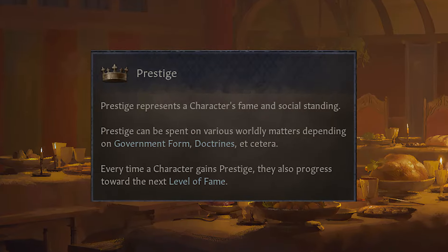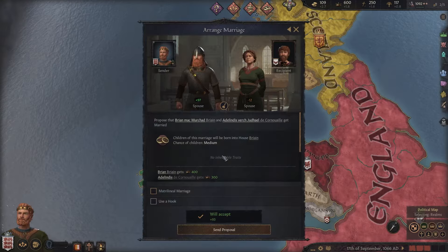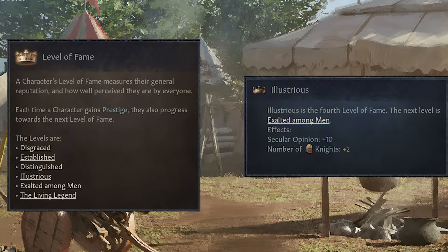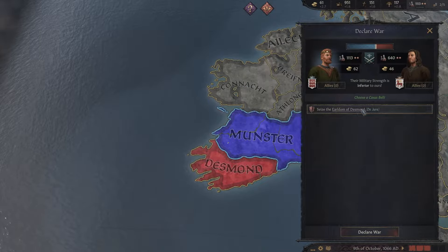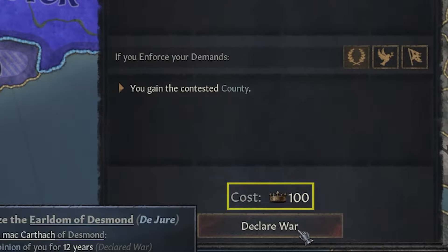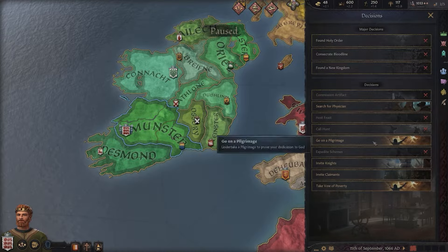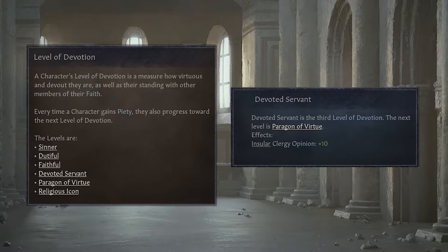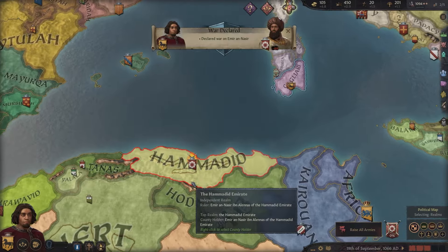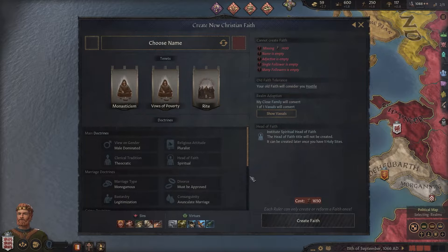The next currency is prestige. You can earn it in so many ways — by holding titles, hosting exotic feasts, marrying into respected dynasties, and more. Your amount of prestige indicates your level of fame, which will impact how other characters view you. Subsequently, prestige is important because you can spend it on declaring wars against your neighbor. And finally, we have piety. This is earned through having virtuous traits and going on pilgrimages. It indicates your level of devotion and how other people view you. It can be spent on declaring holy wars against your neighbor, divorcing your spouse you no longer fancy, or reforming your religion to make it however you like.